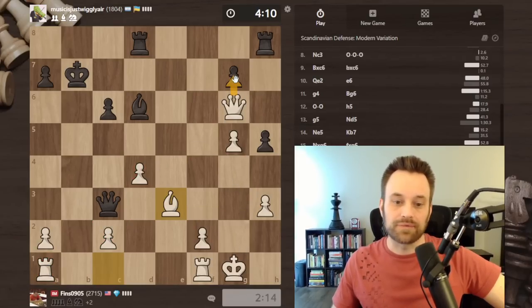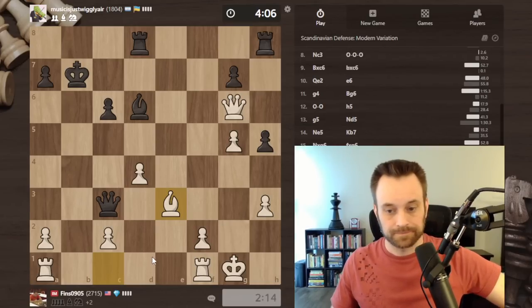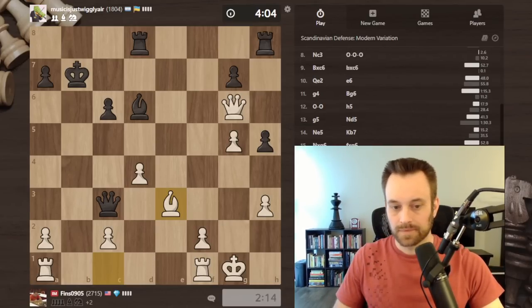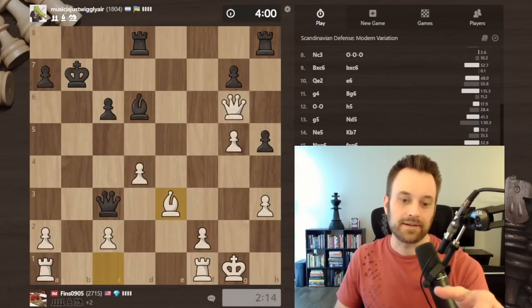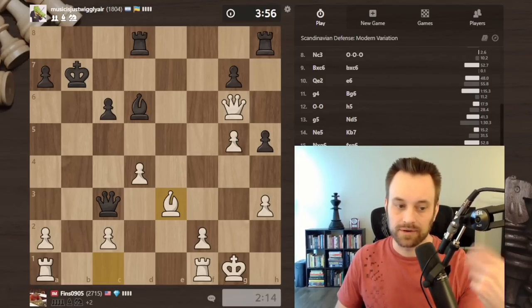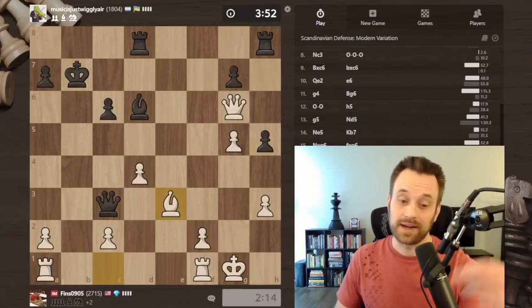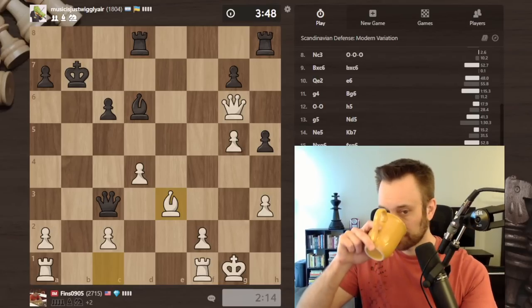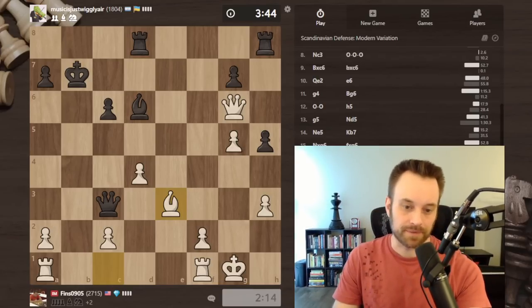Going to prioritize that one - keep threats, keep black guessing as to which way I'm going to play next. So I think if you take one general thing away from this video, it's that if a move keeps coming up in your calculations as one that you're naturally thinking about playing, especially if you're trying to consolidate, go ahead and play that move right away, because your chess instincts are probably telling you something.